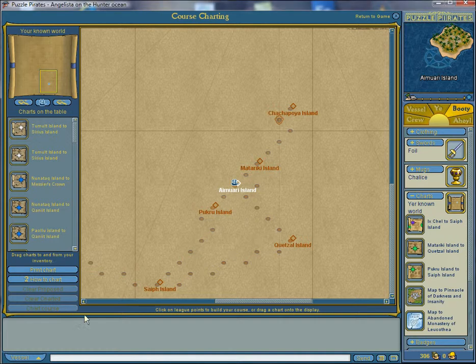Now that we got that out of the way, we can go on to the actual charting. All there really is to it is to click on the island you wish to go to, like this. However, if you want a specific route you need to click on the islands like this. And then when you've got the desired route, you click 'chart course.'